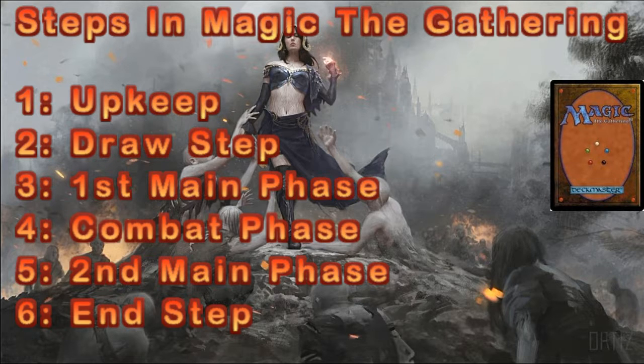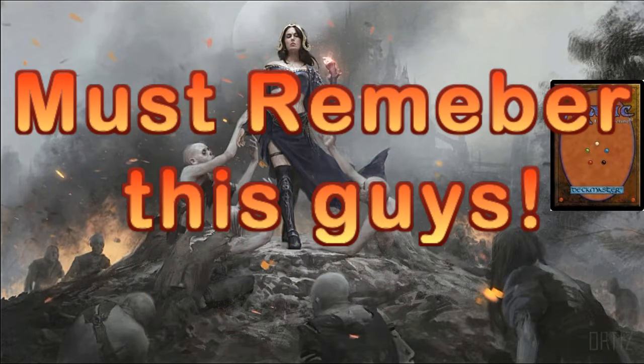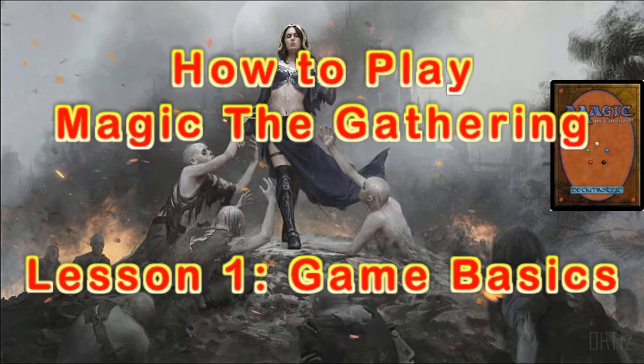Then you have what's called an end phase, where things on your end resolve — cards that say 'until end of turn' will resolve out. Then it becomes the upkeep of your opponent's turn and the same process happens. So to recap: beginning of upkeep, draw step, first main phase, combat phase, second main phase, and then your end step. That's the bones of how to play Magic as far as your turns go.